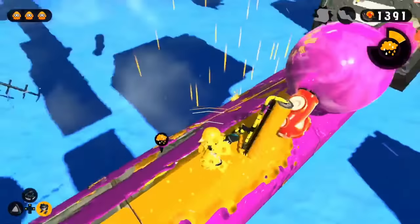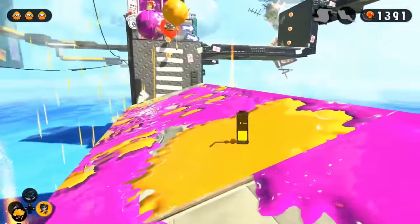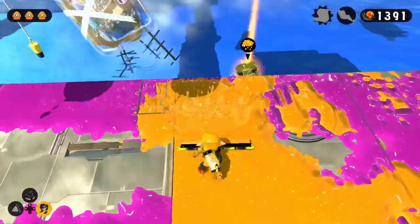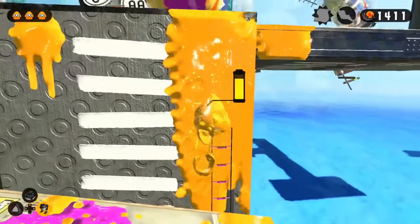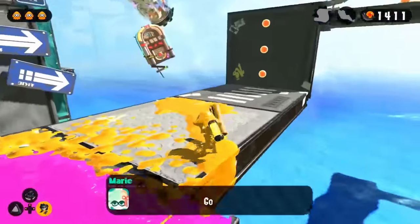Chat was actively testing strategies alongside me to find alternatives. They came up with something: apparently you can ink the side of the platform above and, by spamming B to climb the wall fast, you can make it up while avoiding the enemy ink entirely.